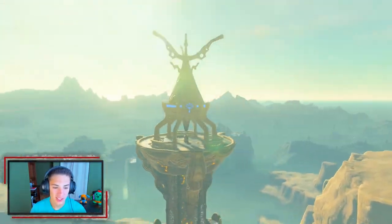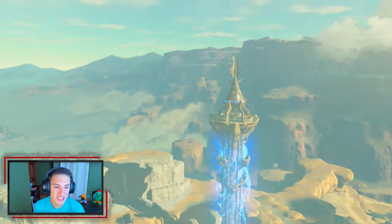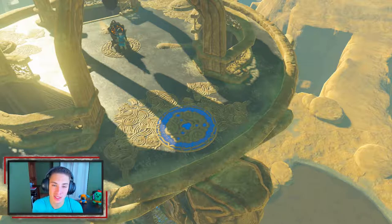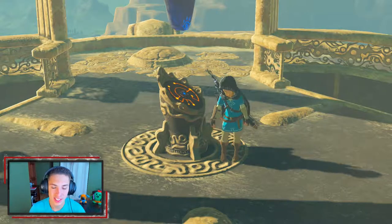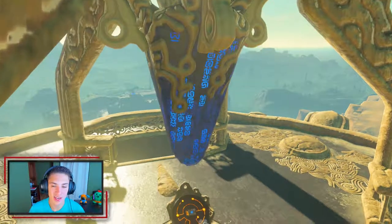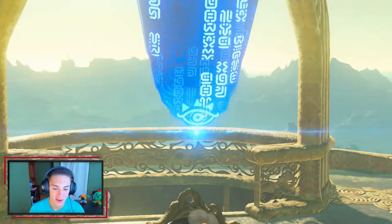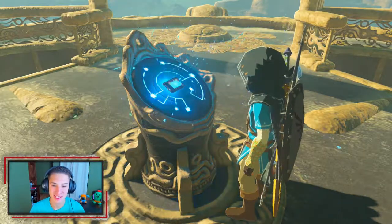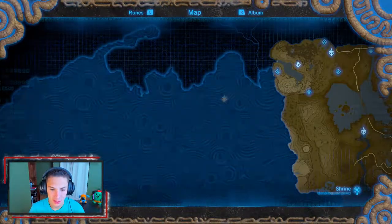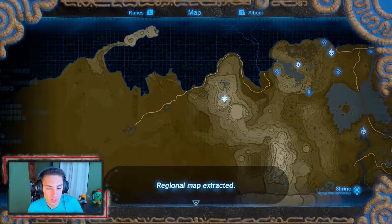Look at this place — you can't even see the desert yet. All that fog down there, once you get down there, that is the desert. It's all fogged up with dust from the Divine Beast — each Divine Beast damages the nearby town. The volcano one shot rocks and lava everywhere, the water one with the Zora was flooding the town. This is one of the bigger parts of the map — I think it's called the Wasteland.